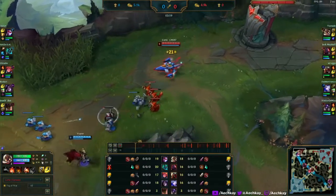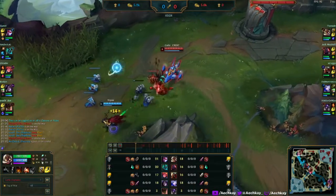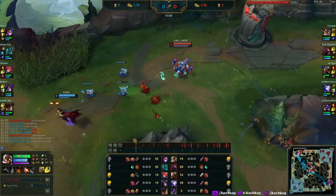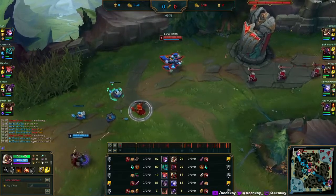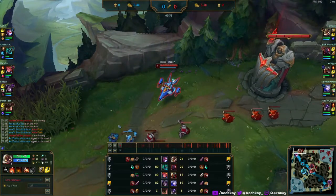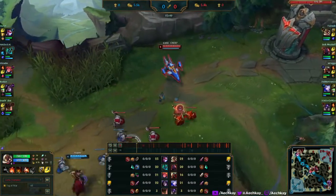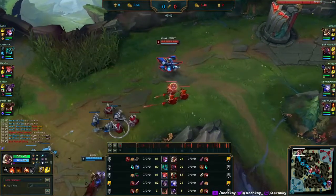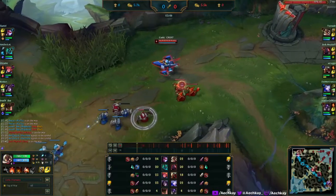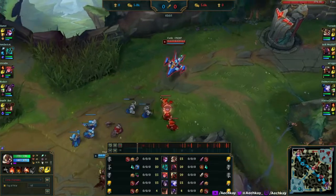His Q is magic, W is magic, E is mixed, and R is magic. So I'm not really sure why he goes lethality. I tried it for about three games and it wasn't that great. Instead of starting mana crystal and refillable, I go Doran's Blade because it's safer — I just have sustain, even though I lose out on getting Manamune very early.